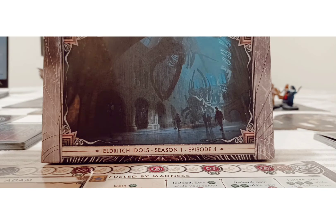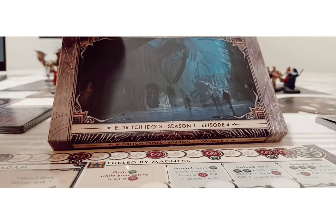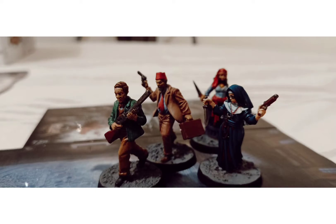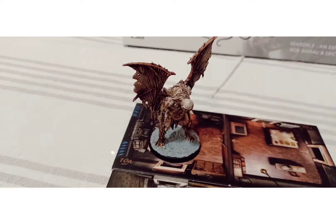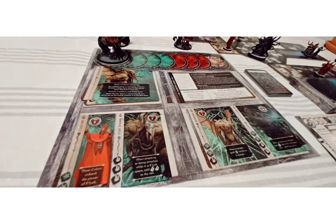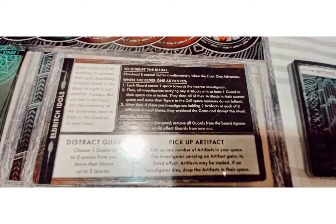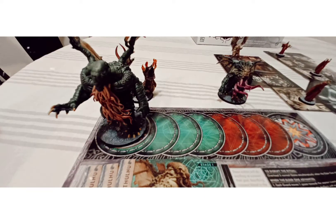In the base game of Cthulhu Death May Die, you'll start with one of six episodes to play. It doesn't necessarily matter what order you play them in, as there's not a consistent narrative across each episode. For each episode, you'll set up a map of various tiles, choose a unique character to play, and fight scenario-specific beasties. Depending on the episode you choose, you'll have specific goals that you and your teammates will be trying to accomplish in order to stop the ritual and face the Elder One up close and personal.